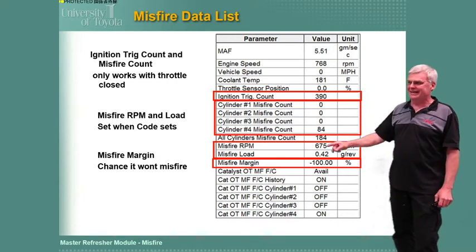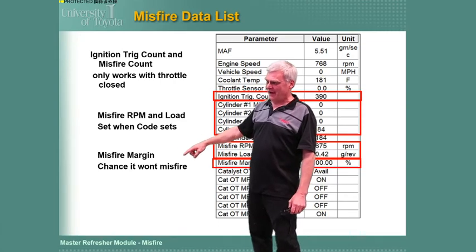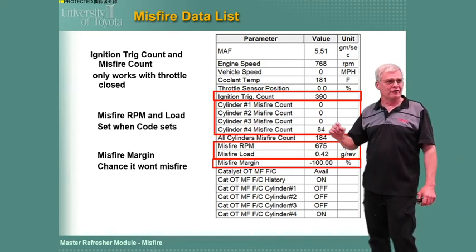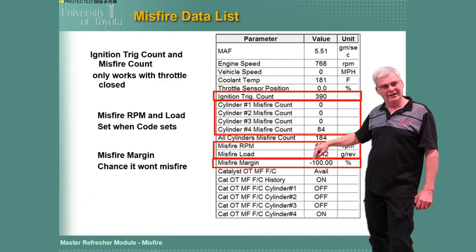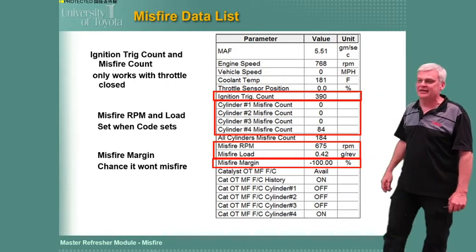Misfire margin is a little weird. You guys who've been with Toyota long enough know how we like these weird negatives — like fuel cut being 'on' means it's actually off. Misfire margin is exactly that: if there is a negative value, it is misfiring; if it's a positive value, it's probably not misfiring. In this example, it's showing 100% — it's definitely misfiring.